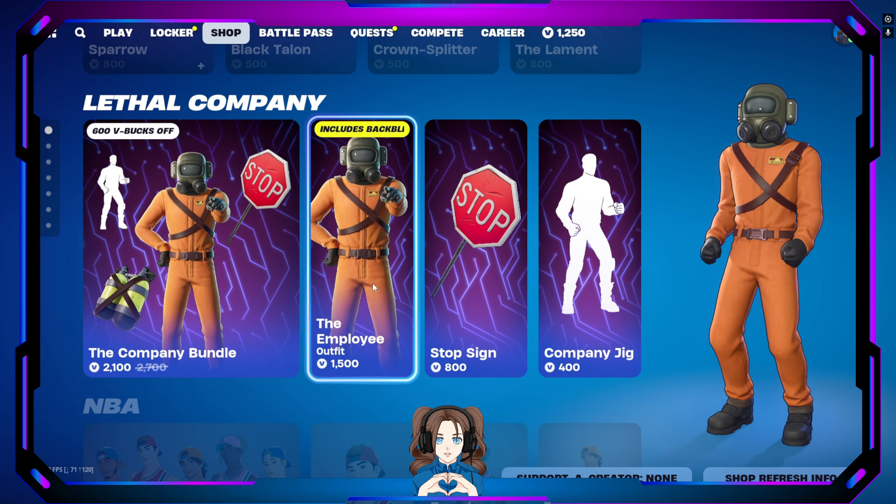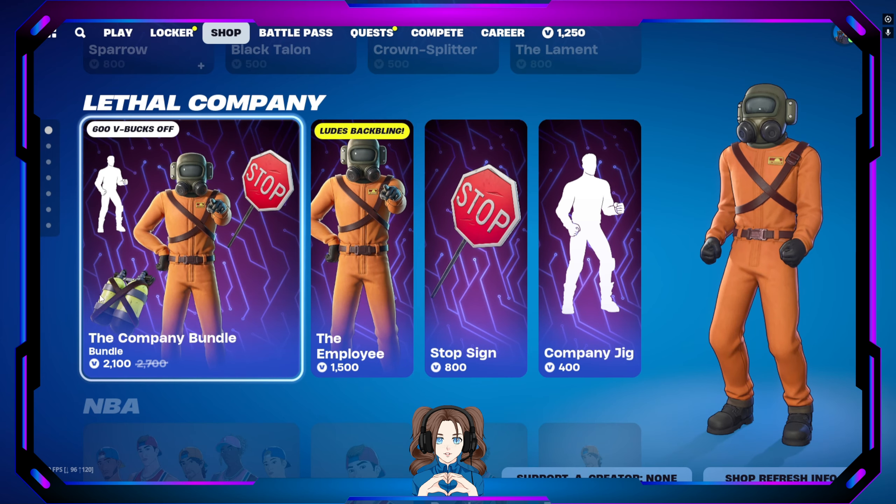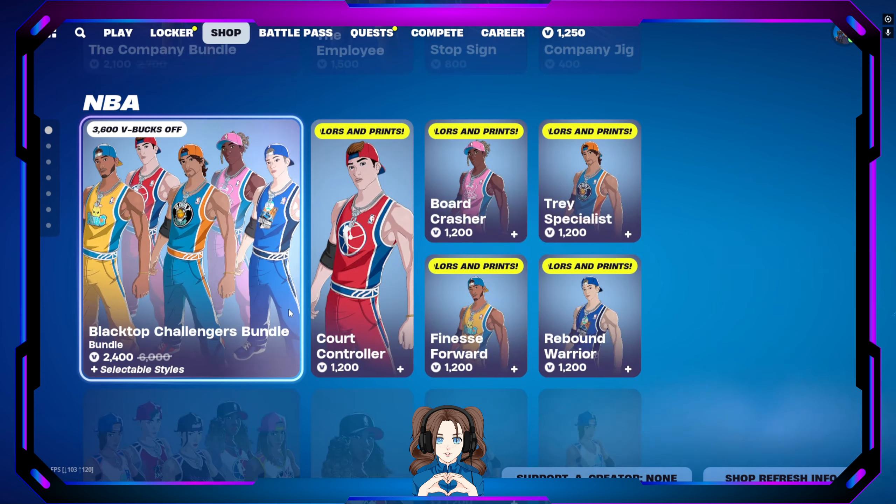From Lethal Company, the Employee skin is still here. It includes a back bling — a little toxic waste or air canister thing.